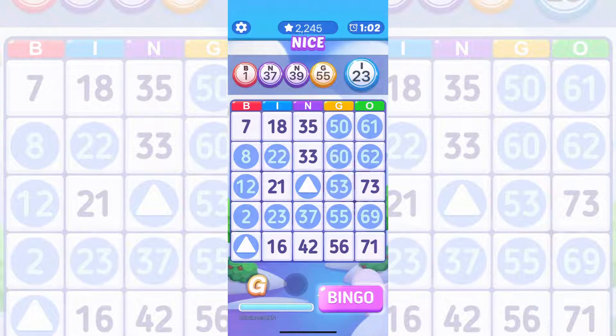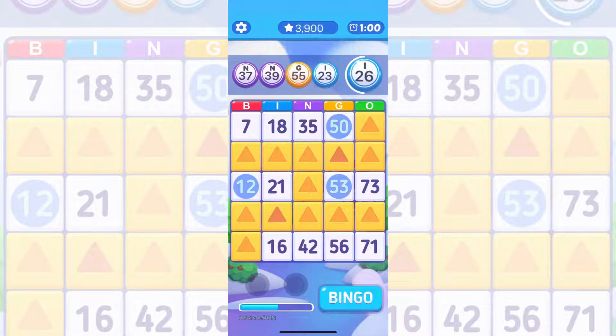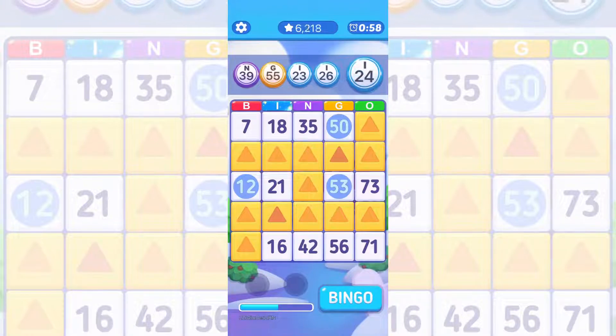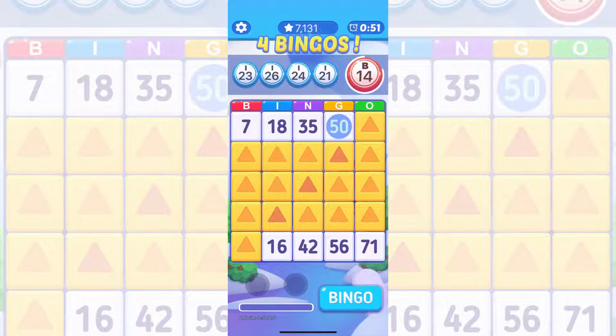And don't be like me, guys — be sure to click the bingo button at the bottom of the screen. That's essential because it won't do it automatically. So when I finally clicked the bingo button, I had a lot of bingos just waiting to be claimed. And you want to do it as fast as possible so you can get more points and hopefully clear your board.